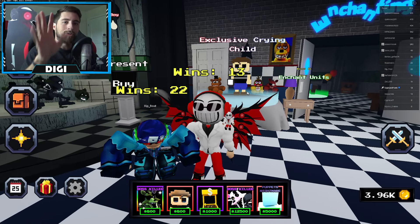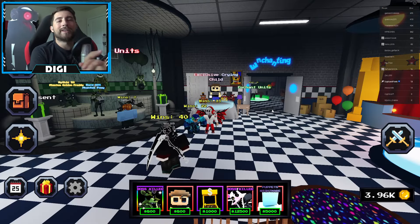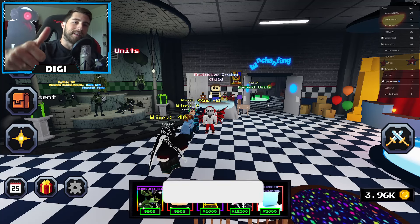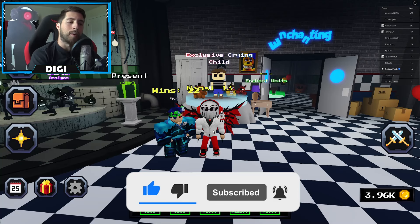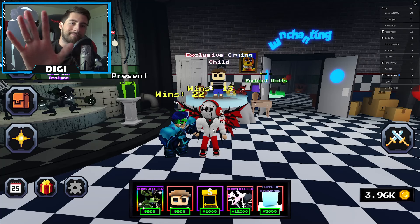That's all for today - thank you guys so much for watching. If you enjoyed, leave a like, subscribe down below, and join the badge hunting squad. Use star code Digi whenever you buy Robux or premium, and as always stay cool and go love badge hunting - bye bye!